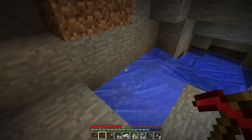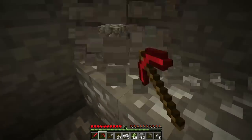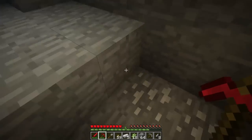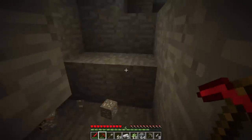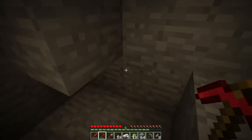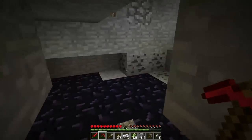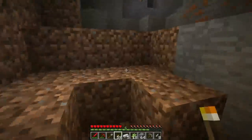It looks like we've got some tin down here as well — this is either tin or silver, they look very similar. Looks like it's silver. I'm going to need silver too, though not nearly as much as I'm going to need tin. Silver is a Red Power 2 item used for making the Red Power 2 version of electricity, called Bluetricity. That is used for various Red Power 2 machine items such as the Sorter and the Retriever. That's actually one of my favorite mods.